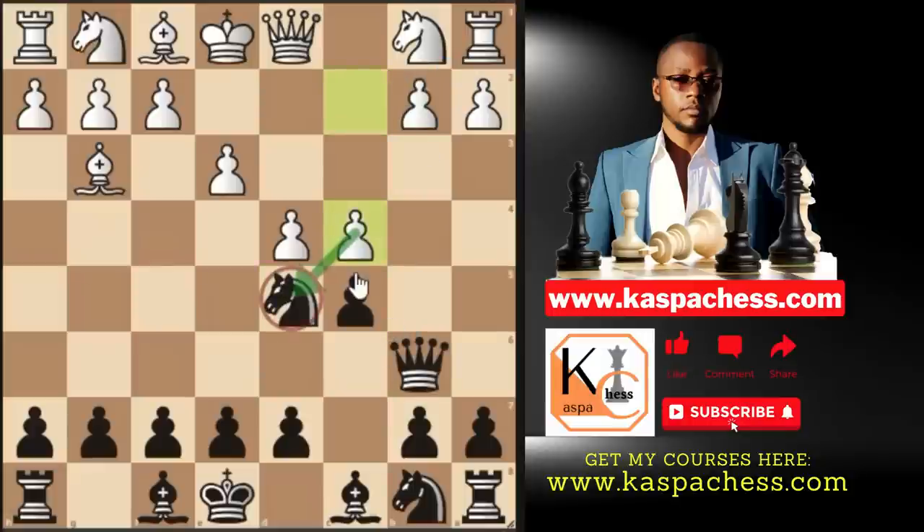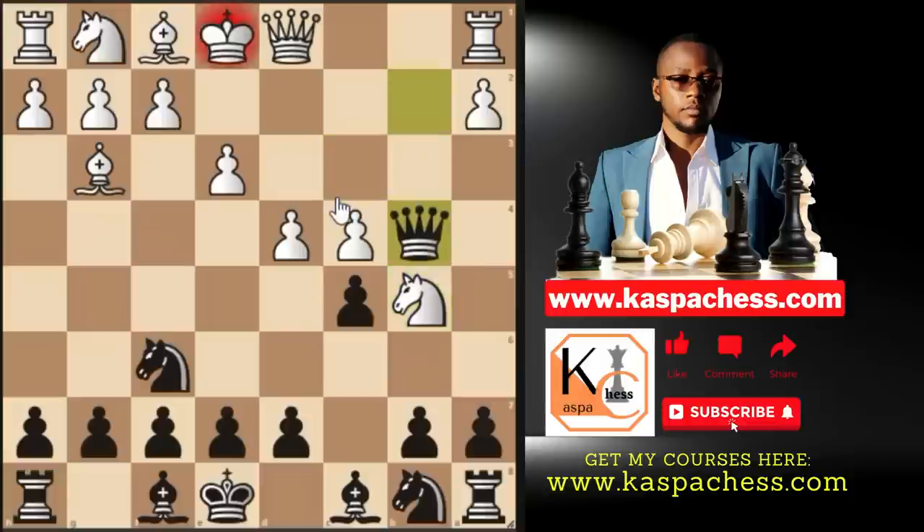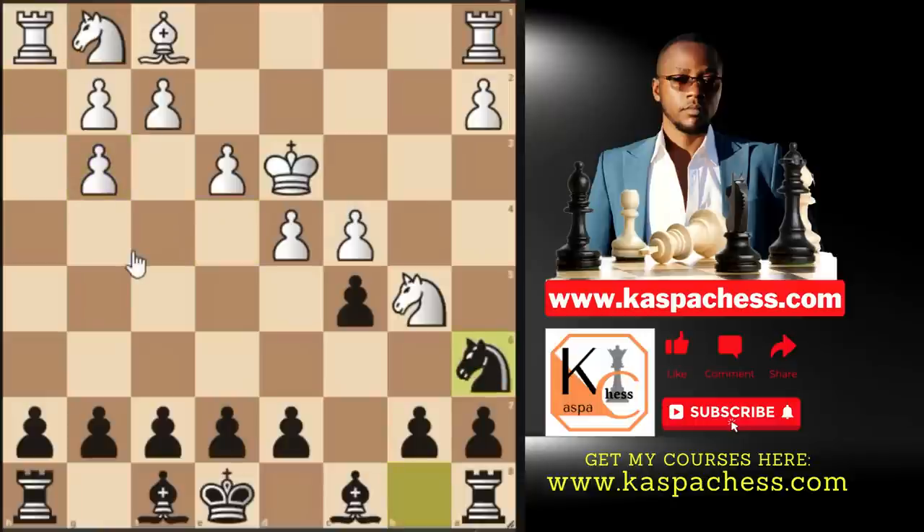So after knight f6, if white plays knight c3 — a tricky move planning knight b5 — this is when you can take on b2. Now you are attacking this knight, so if knight b5, that's a mistake by white. We go queen b4 check as an in-between move. If queen d2, we take away white's right to castle — king takes — and then knight e4 check grabs the dark-squared bishop while attacking the rook on h1. They have to take the knight, then we go knight a6. In this endgame white has no compensation for the pawn. So that's why in most of these lines, we are always going to be a pawn up.